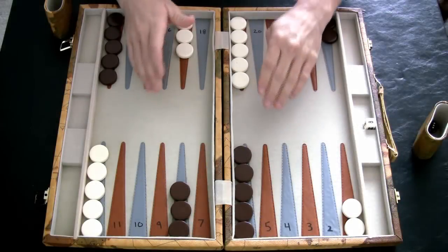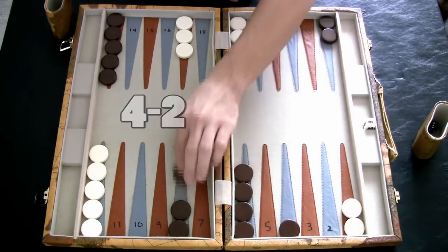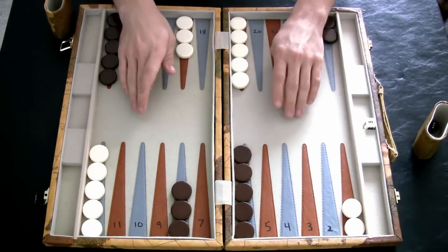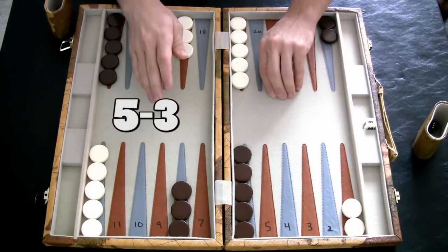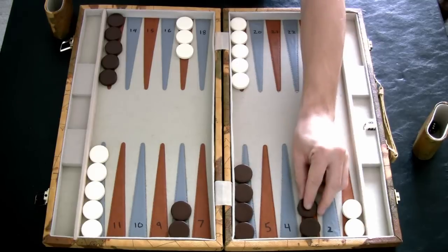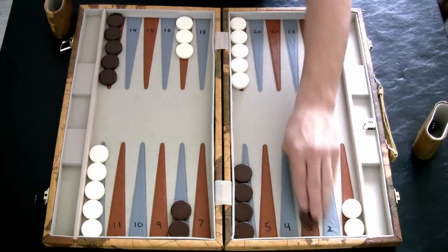With a 2-4, what I like to do is build your 4 point using your 2 and your 4 — a nice start as well. Whenever you roll a 3-5, anytime the dice are separated by 2 you can make a new point. So with a 3 and a 5 you can make a new point on your 3 point right there. Not a bad play.